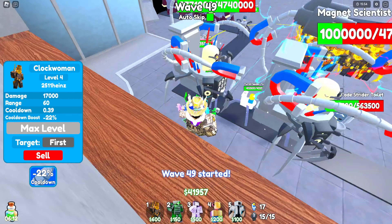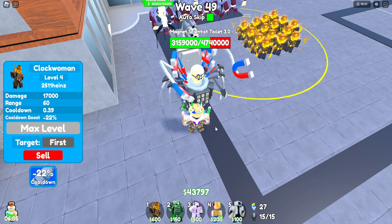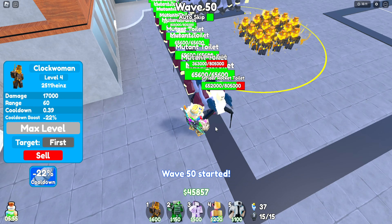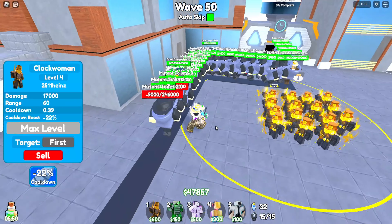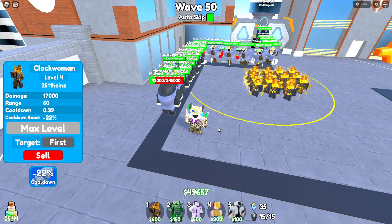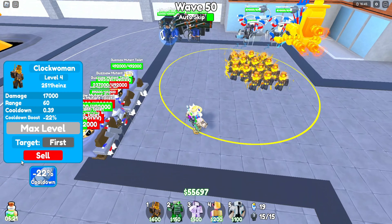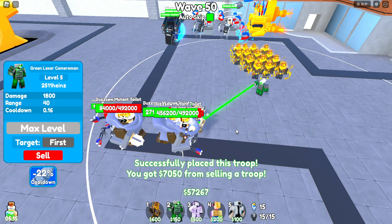We're on wave 49 and almost on wave 50. We just gotta kill these toilets fast. They're almost all dead. We're on wave 50 — oh my gosh, there are so many toilets. We need to kill them all fast. Even glitch toilets are here. I think it's terrible against the horde. When you have a horde of toilets, that is where you don't have it good. This is why you need some units to help.